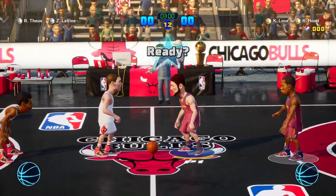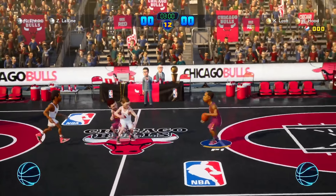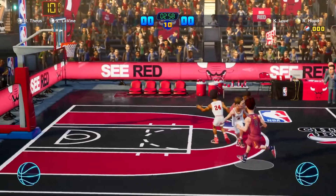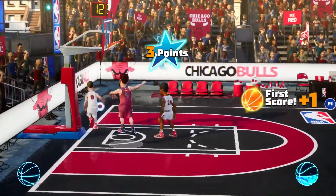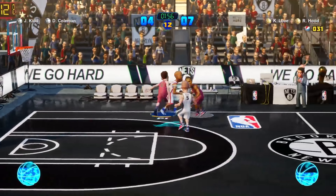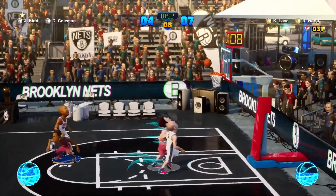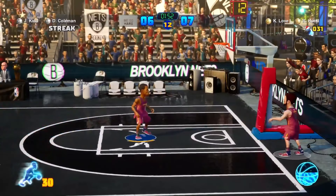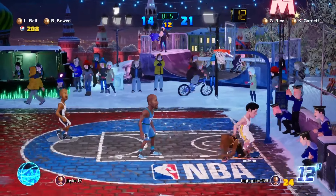For solo players, Playgrounds 2 features a season mode. This isn't a full-fledged 82-game tilt. Instead, each season consists of 14 regular season contests and a best-of-three playoff format for the top eight teams from each conference. The truncated schedule works well here. You can finish an entire season in under a couple hours, which is a refreshing change of pace from the long slog of sports sim season modes. It also gives you the option to play the season cooperatively with a friend online.